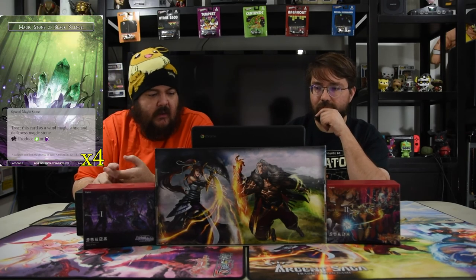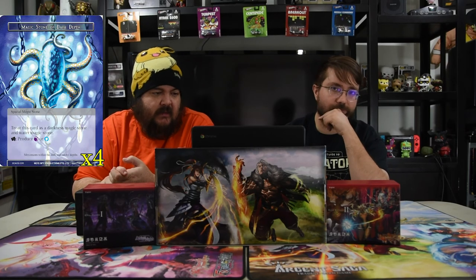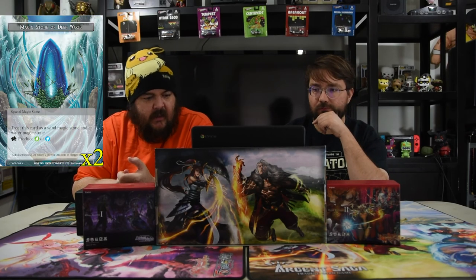For the magic stones, they are almost all blue. We have Magic Stone of Black Silence — the black-green one — Magic Stone of Dark Depths, and Magic Stone of the Deep Wood. We chose not to use Arctus Memoria because if you need to sacrifice your blue stones to Jormonger you can. It might not be necessary in this deck, but it's good to keep all your options open.